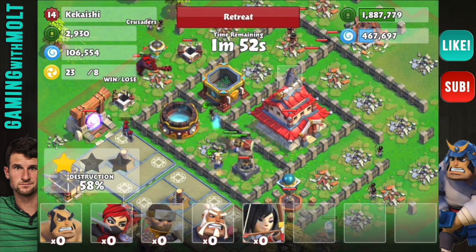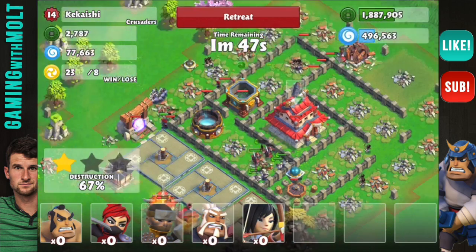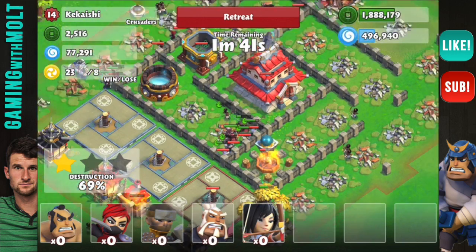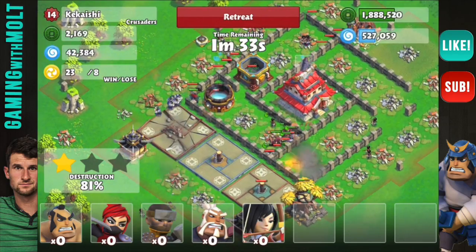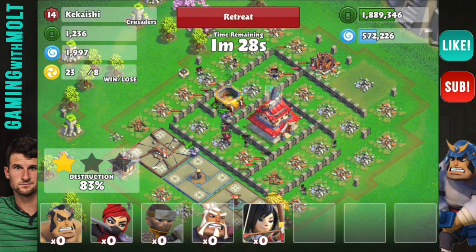Our commanders and samurais are working their way around — they're about to take out this cannon drum or whatever it's called. We are doing really, really well right now. All we have left is this freeze tower to get rid of, and thankfully it is focused on a little troop underneath this tree, so we're going to be good. The archers are about to take it down — there we go!